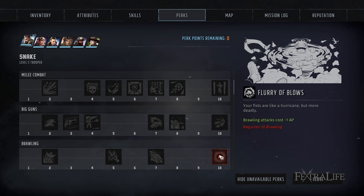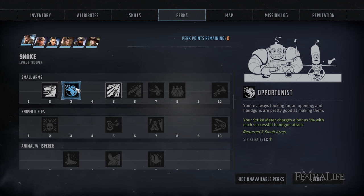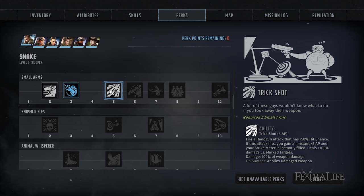For small arms, look at Opportunist first. It increases your strike meter charge by 5% for each successful handgun attack, letting you build up your precision strike more quickly. Trick Shot gives minus 50% hit chance but grants three extra AP and instantly fills your strike meter if you deal damage, plus 100% damage against marked targets. The problem is you don't want to gamble on whether it hits — I don't generally recommend taking abilities that are RNG-based.